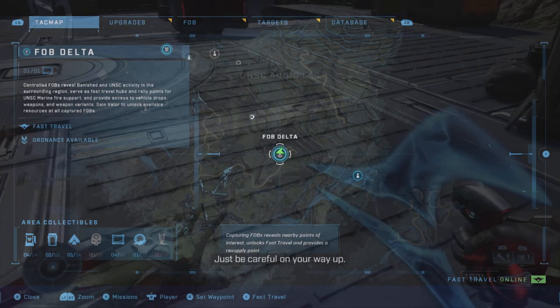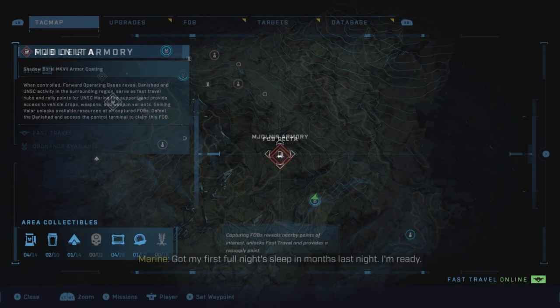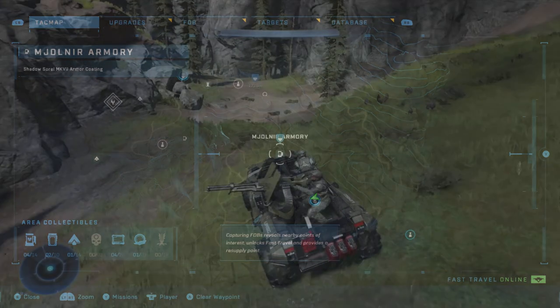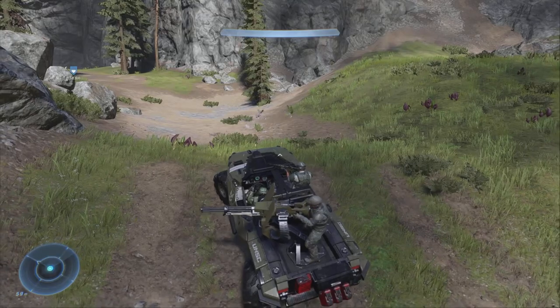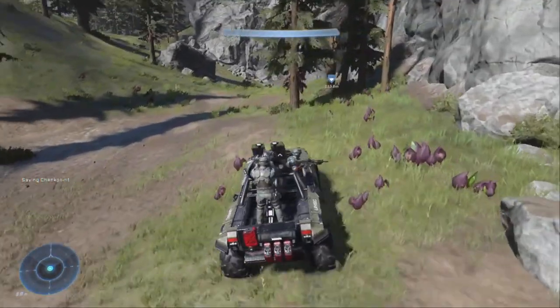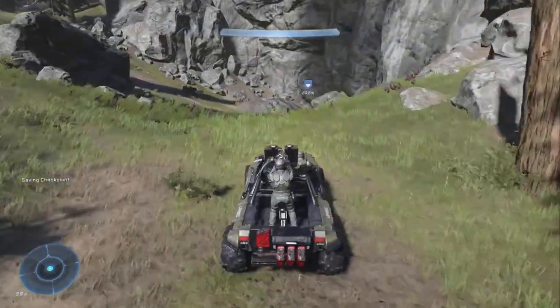Once we unlock it, we're going to get ourselves a nice armor locker — three of them to be exact in this region — and one of them is going to get us the Shadow Surreal armor coating. Mark it on the map and let's head over there.